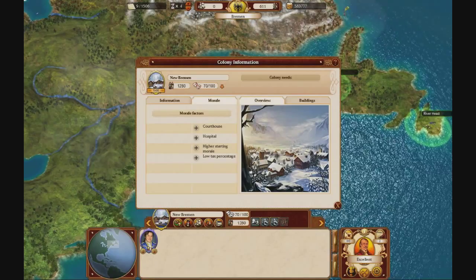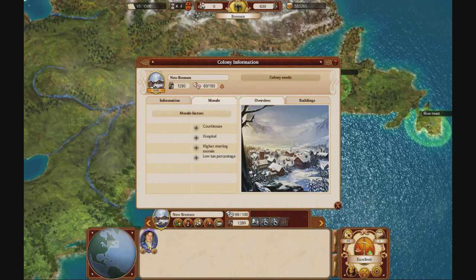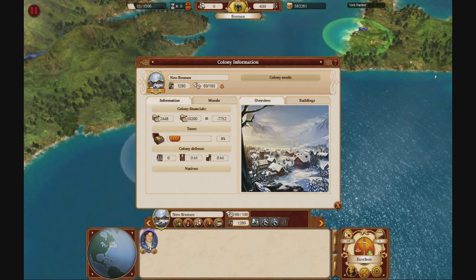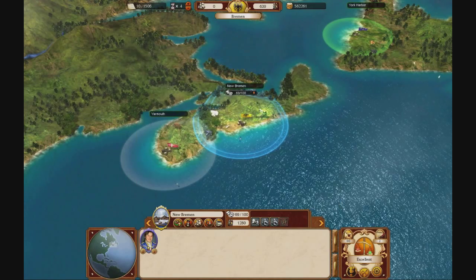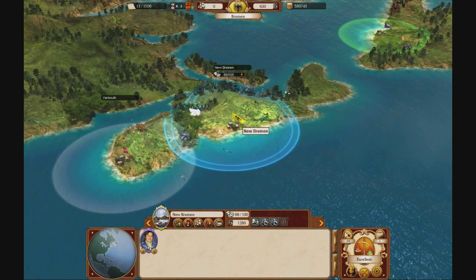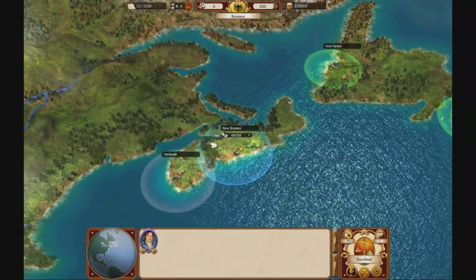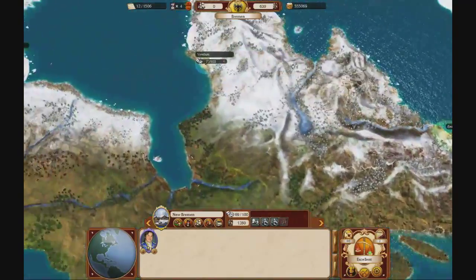Right now morale is going down over here. Why is that? Courthouse — why is morale going down here? They don't seem to be in need of something. I don't see why it would go down. That's pretty bad. I set taxes to zero and maybe next month we'll see. Now it's going up — so even though it said taxes weren't affecting it, I guess they were a little bit.